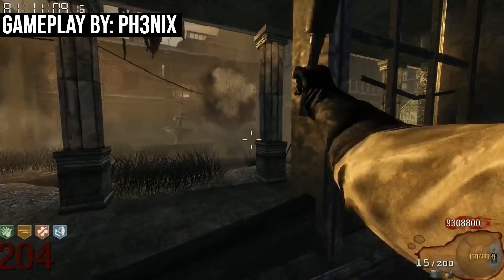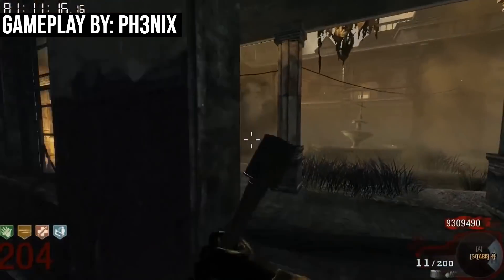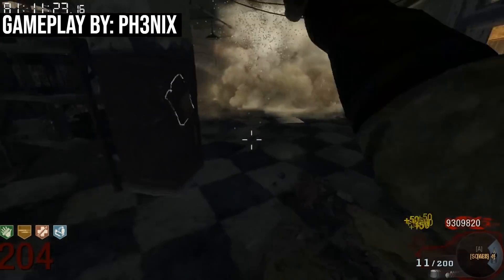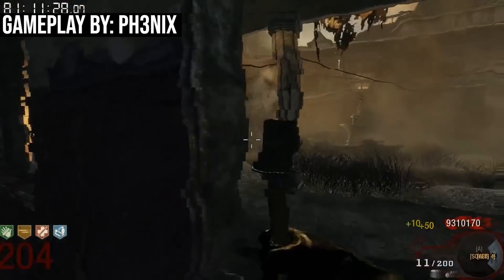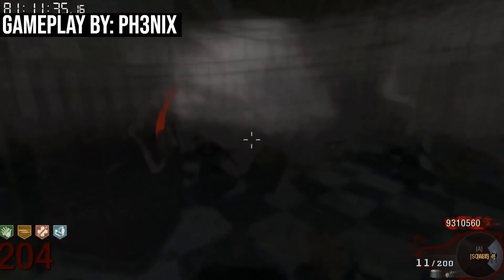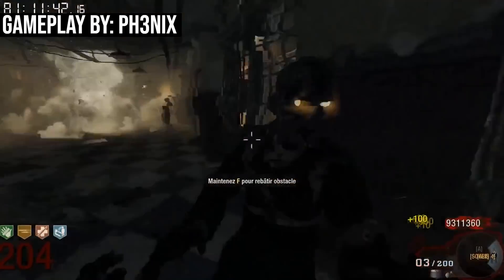This is a pretty easy strategy. The only thing that makes this harder than camping in Verruckt in World at War is that you just have so many zombies. Even though you have insta-kill, these rounds still feel like they take forever because they just keep coming and coming. You do have to make sure you don't make too many mistakes — it's easy to kill the zombies, but with so many coming at you, it's also easy to eventually slip up. He's able to keep going for quite a while, which is what allows this run to keep extending.